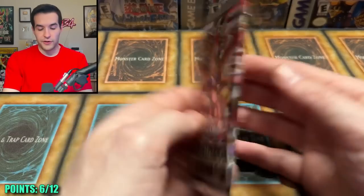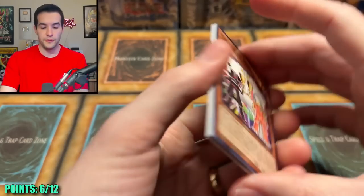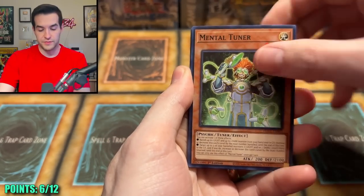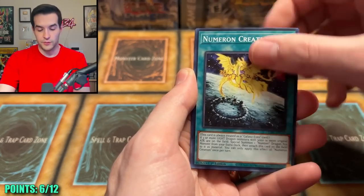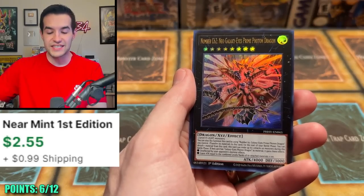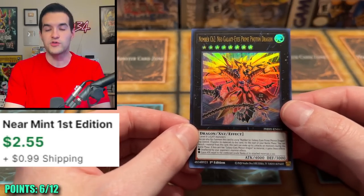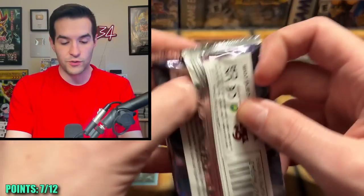You know I'm a big fan of Invoked. Photon Hypernova — there's a lot of crazy cards in Eternity Code that I didn't realize. Will we pull something good? So far it's been a little bit of a slow burn. Gigantic. Oh, and a Number C62 Neo Galaxy-Eyes Prime Photon Dragon — that was a lot of words right there. That's our seventh point! We'll take that — five points away.